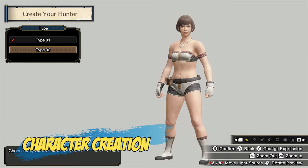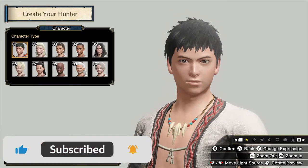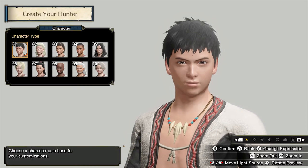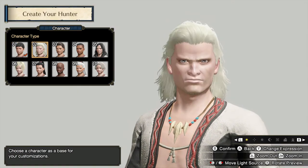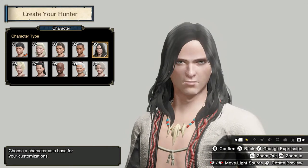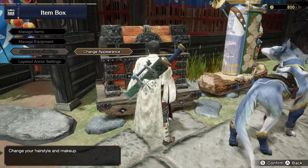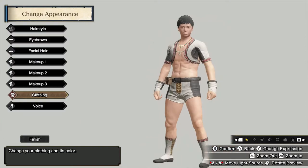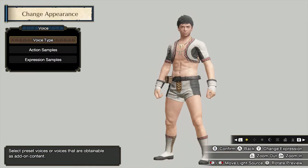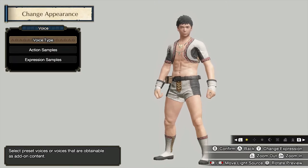You can choose between the two types and then customize and name your character. When creating your character, be mindful as there are only a few features that you can change afterwards. Simply go to the item box and select the parent settings to change your character's hairstyle, eyebrows, facial hair, makeup, and clothing. You cannot change their voice, though I am not 100% sure about changing it once you do get yourself a DLC voice.